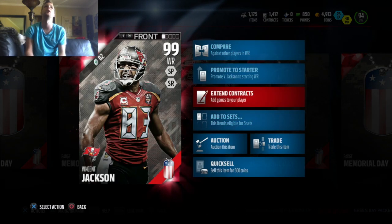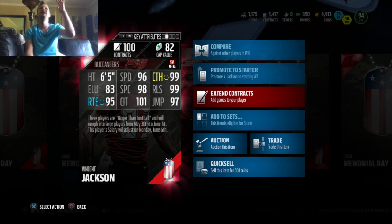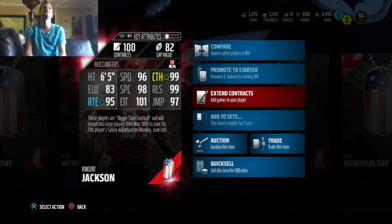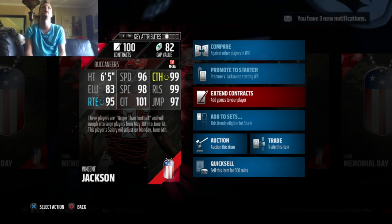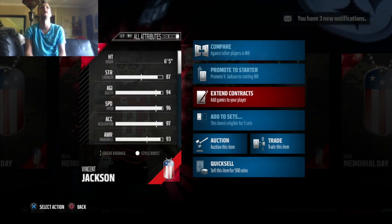Well actually, that's not totally true, we also got others. 101 catching in traffic, 98 spectacular, 99, 99 release, 97 jump, 95 — this is just wow. That is a wicked card there.